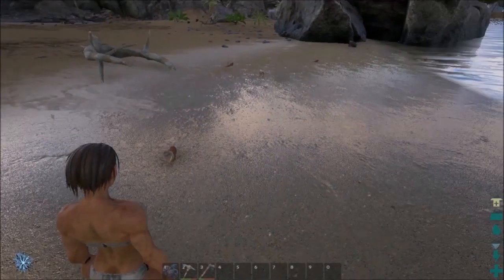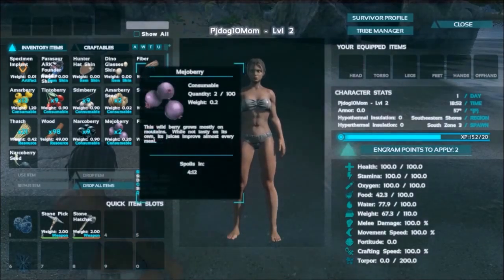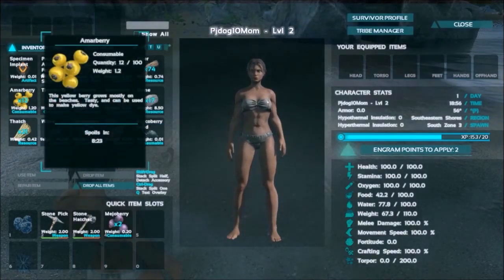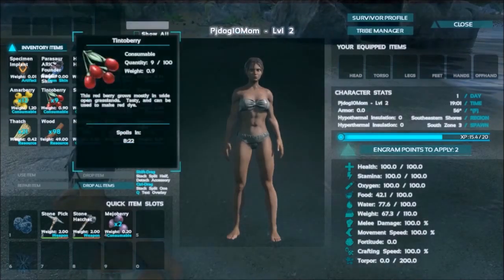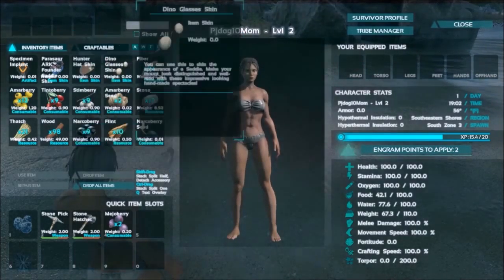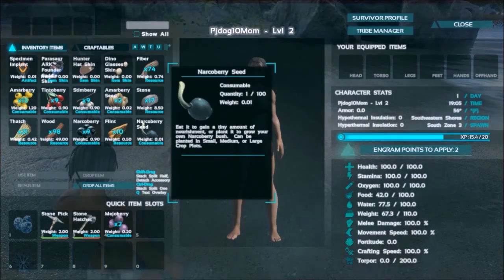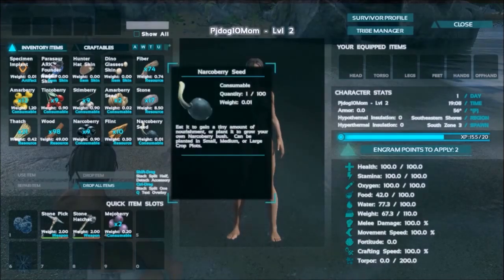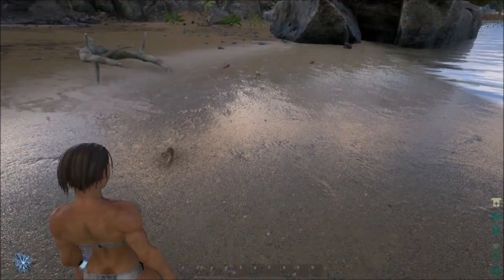I've got things that are spoiling. This one says it improves every meal - that's cool. What about this stuff? It says mostly used for dye. And this narco berry - it knocks you out, so I'm not gonna eat that. There are narco berry seeds and narco berries here.